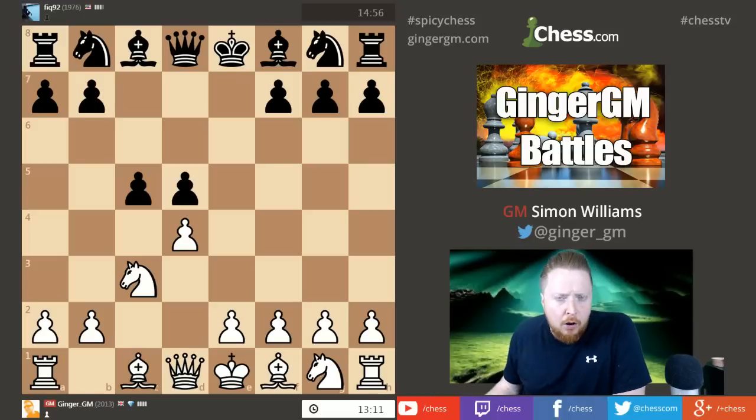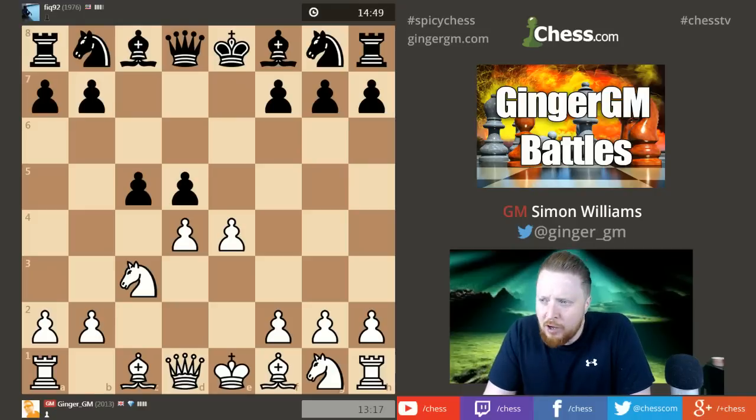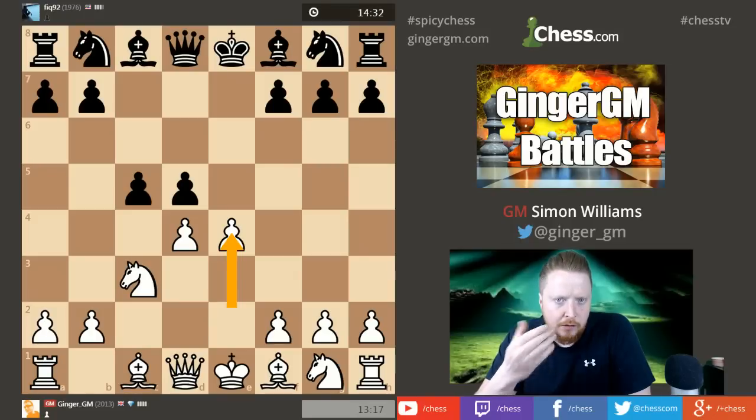I'm going to play an old gambit that I'm very fond of — a very old gambit, only played a couple of times. When I was young and learning d4, I came across this e4 idea as an attempt to blast open the center. It's a really interesting way to play against this opening.